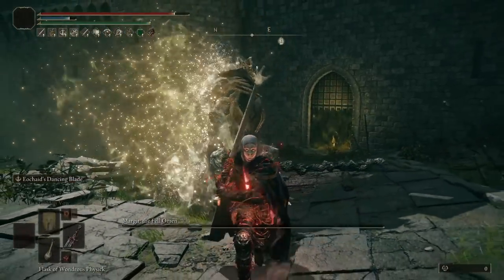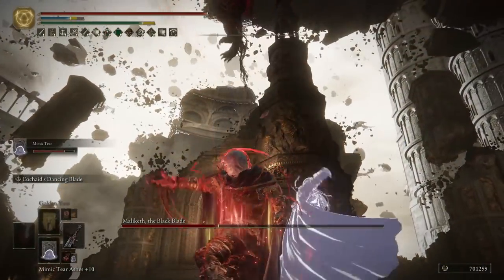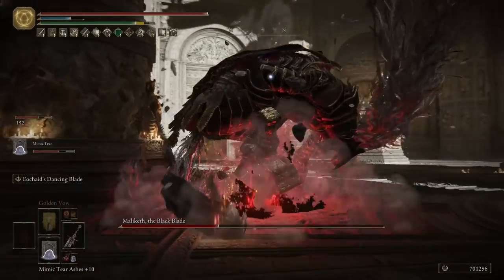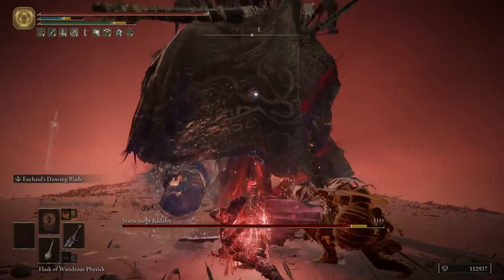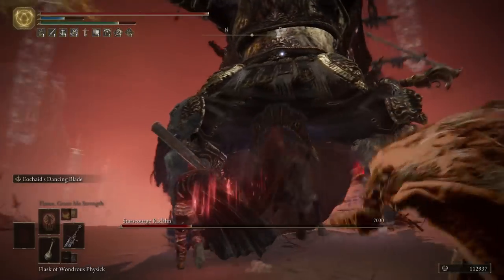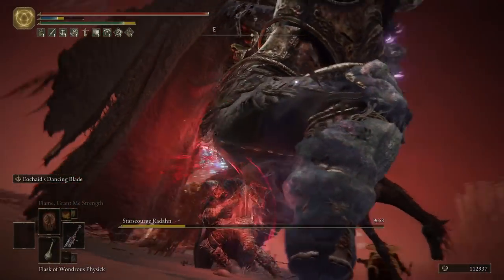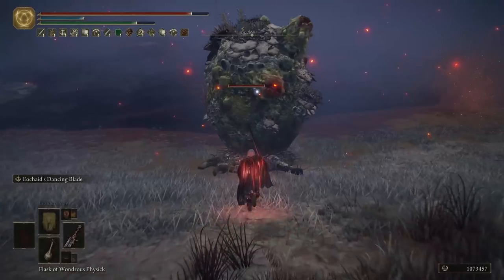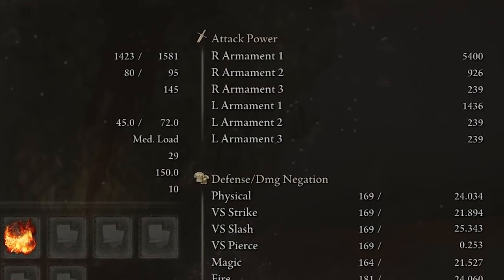Prior to patch 1.04, you had to commit to the entire moveset of this Ash of War, but now you can easily cancel the moveset at any point, making the weapon more reliable overall. It's also very important to mention that you can charge this Ash of War, giving it slightly more range, but more importantly increasing the number of successive attacks it deals. Thanks to a few items in the game that synergize with successive and charged attacks, every time you use this Ash of War you reach insanely high attack power levels that are simply not possible with any other weapon.